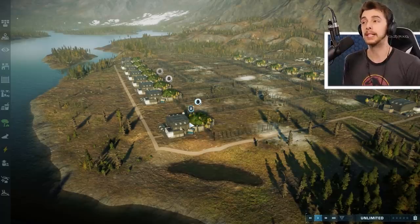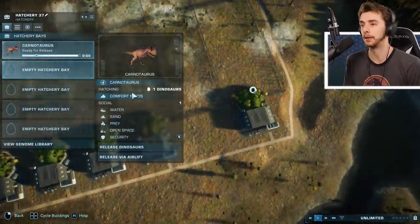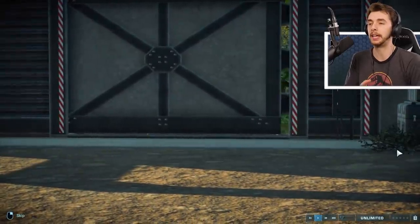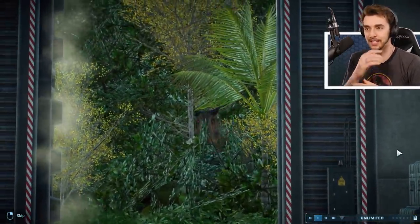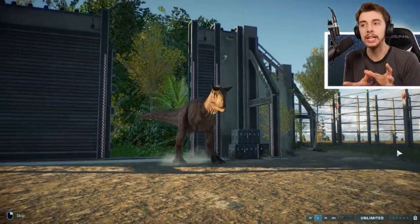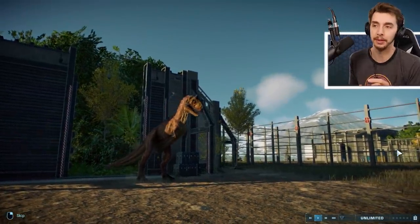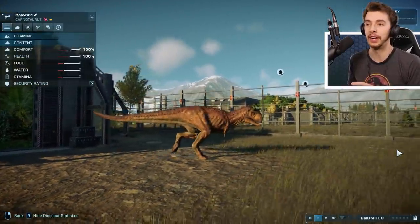So with that being said, I have placed Parasaurs in each enclosure and also four Homalocephalae. The first dinosaur we're going to be taking a look at is Carnotaurus. I think what they've decided to do is really just play with this headbutting mechanic — it headbutts the prey up in the air and then catches it.